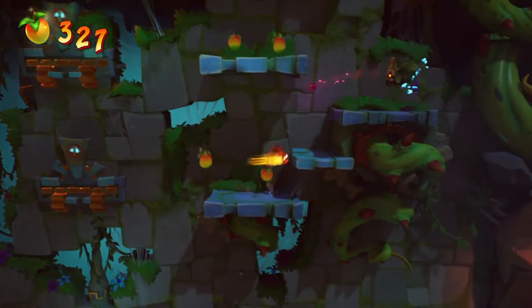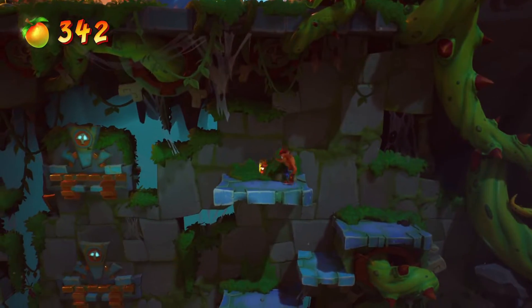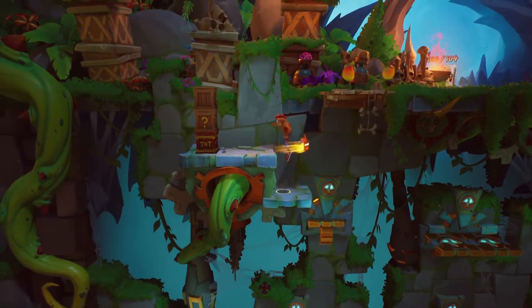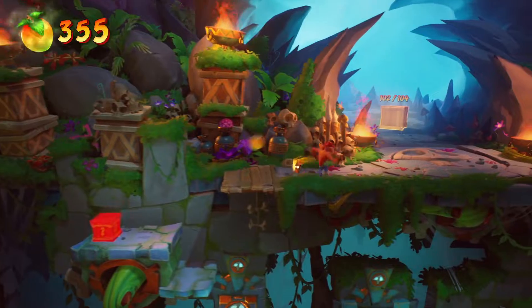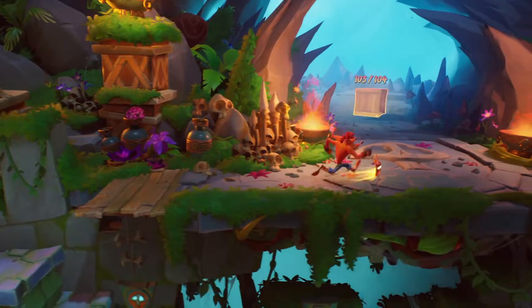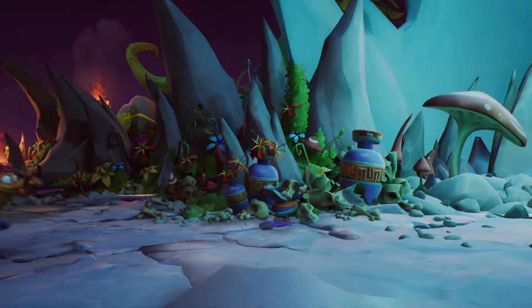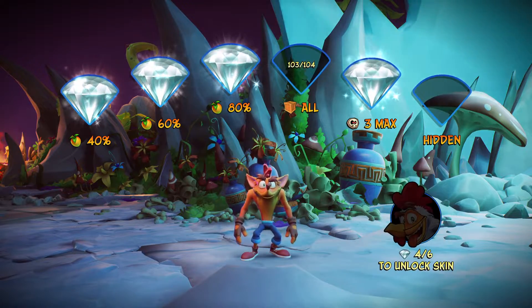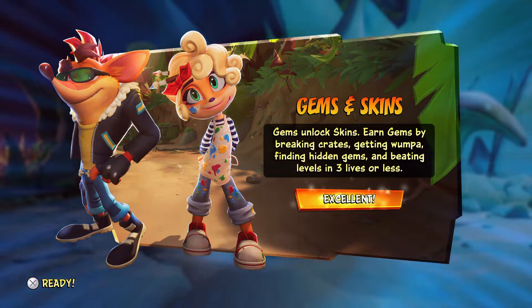I want to know what you guys have experienced with the Crash Bandicoot series — it's been a while since we touched on this series. Somewhere along the way I missed a box, so I already missed out on a gem. Well, we're not going for that. Nice to see Crash taking selfies. Gems unlock skins — you get them by breaking crates, finding hidden gems, beating three levels, and beating levels with three lives or less.